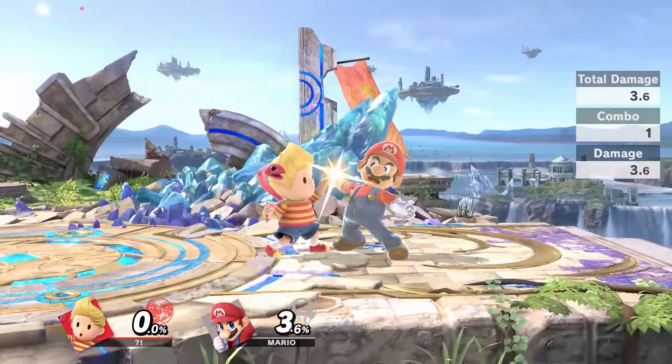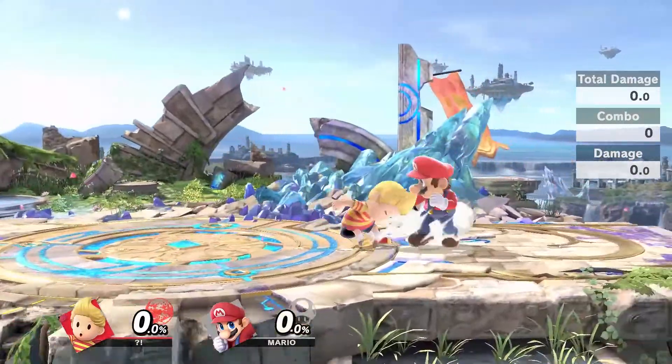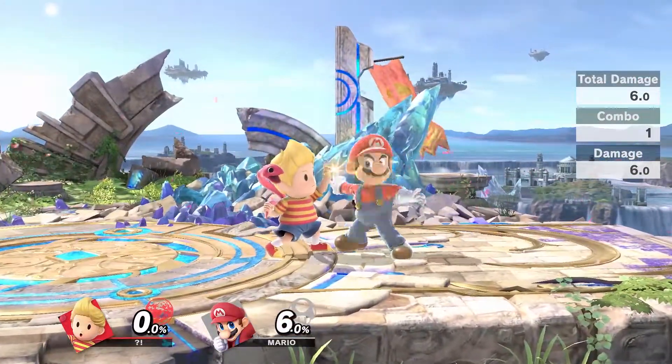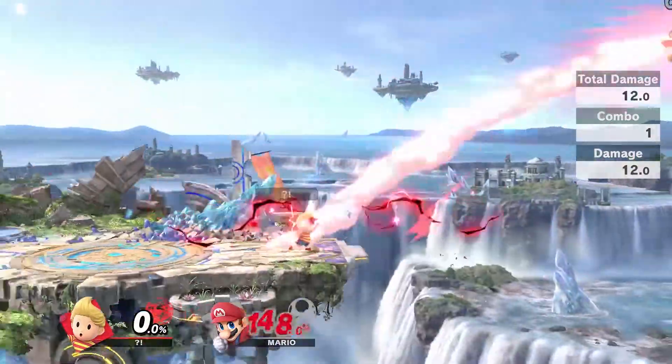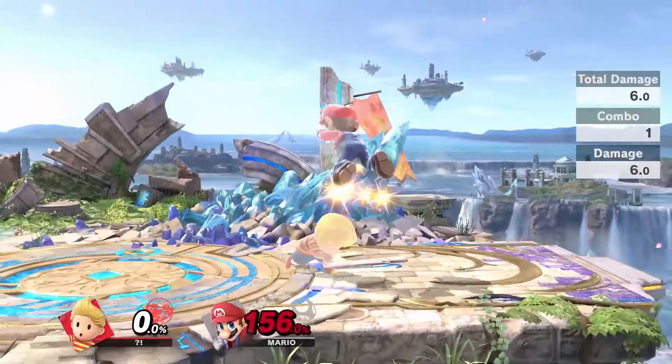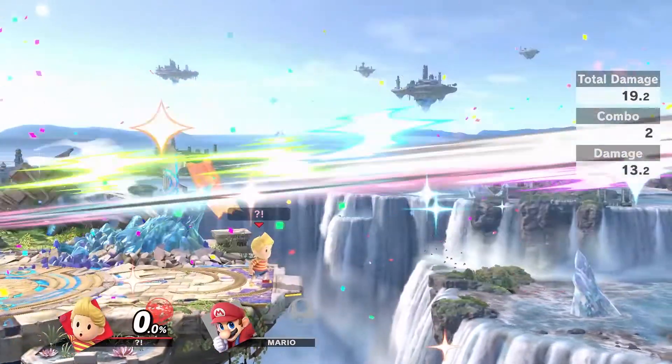Landing Nair can combo into a grab. It will also combo into forward tilt. Down tilt will always combo into a grab — this is really effective at higher percents because Lucas has 3 kill throws. Down tilt will also combo into forward tilt for a kill confirm.